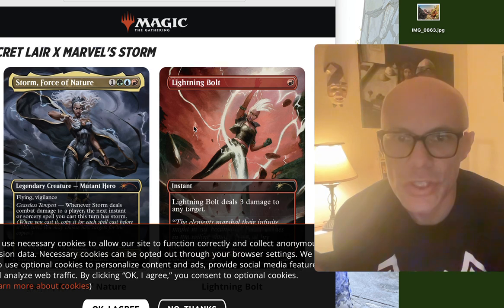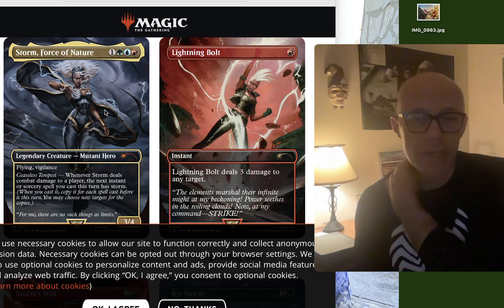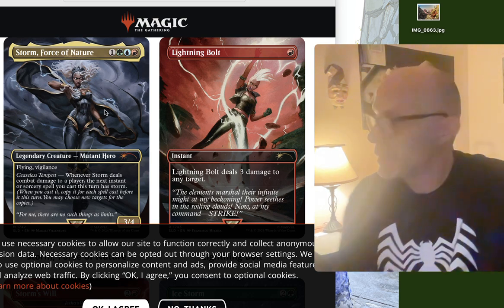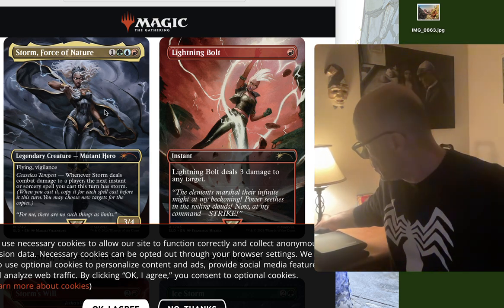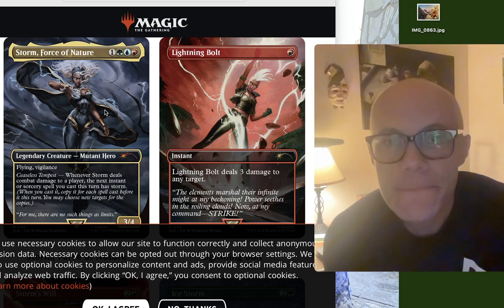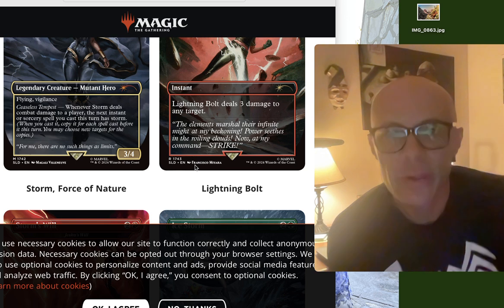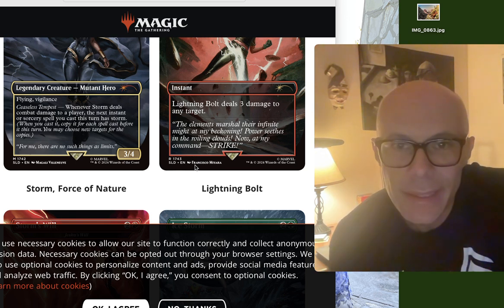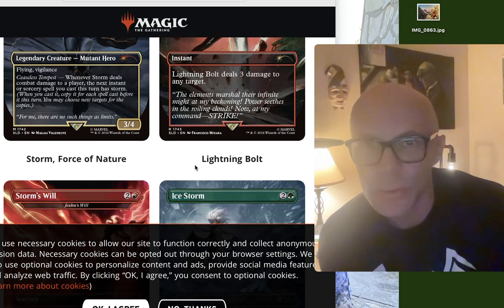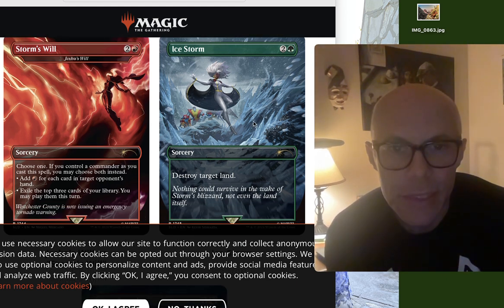And then we have Secret Lair, Marvel's Storm. Looking very Magic — the art's looking nice, the card design's looking good. Marvel is a very powerful IP, so you're going to get a lot of good stuff. Lightning Bolt deals three damage to any target. The flavor text reads: 'The elements marshal their infinite might at my beckoning — power seeds in the roiling clouds, now at my command, strike.' That's cool, very Storm-like. Storm's Will is in red. Ice Storm is also here — I like the art on that one.